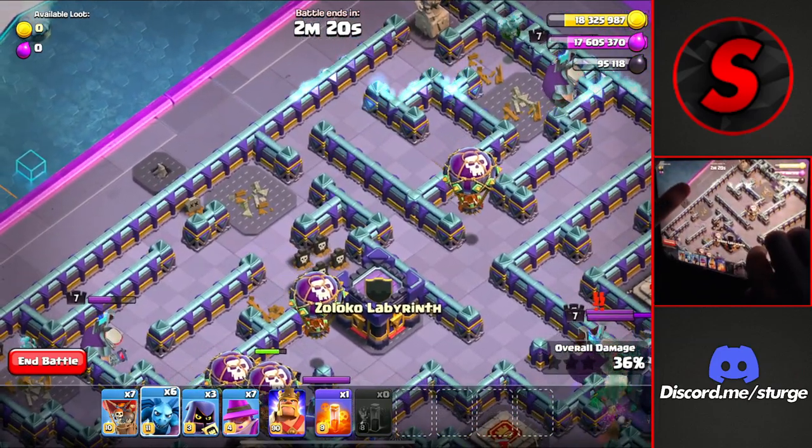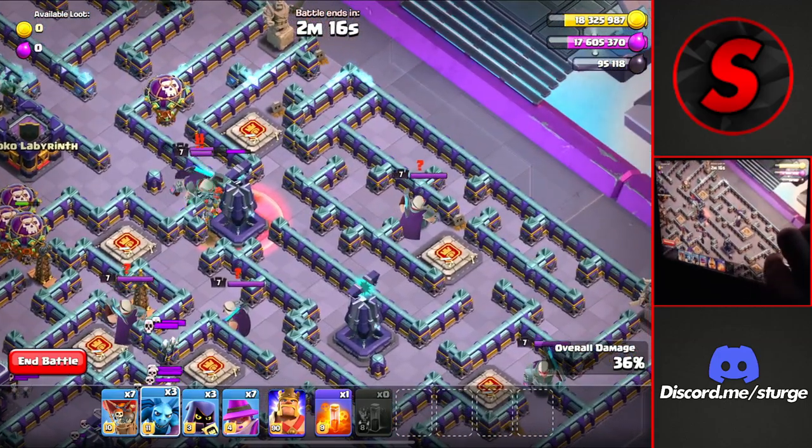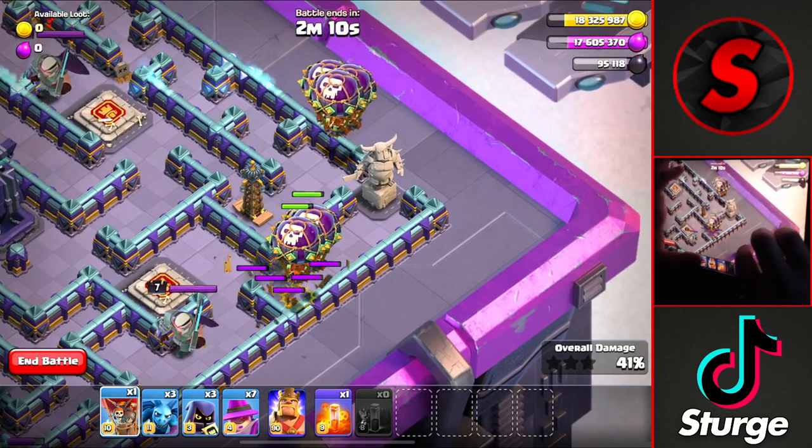We can then head back over to the clan castle and drop three minions to take down that clan castle. Heading all the way over to the right side, we'll drop three balloons on each side of the corner.